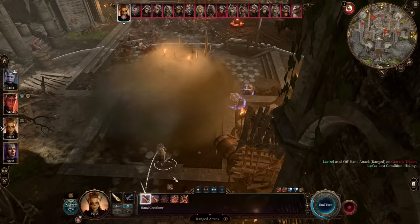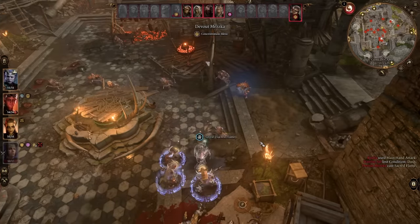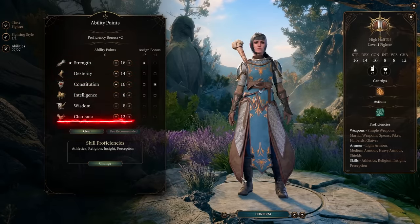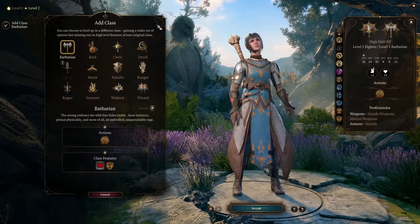It is absolutely the definition of broken. The next build is what I'm referring to as the Blur Fighter, and this build is kind of hilarious. You're going to put your first level into Fighter: 16 Strength, 14 Dexterity, 16 Constitution, and 12 into Charisma. For your fighting style, you want to pick Defense, which gives you a +1 bonus to your armor class.